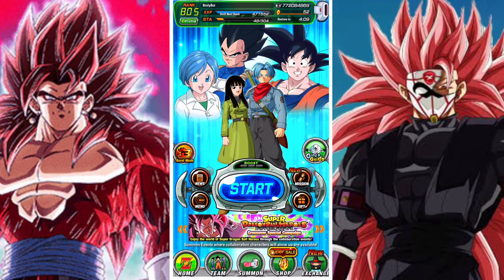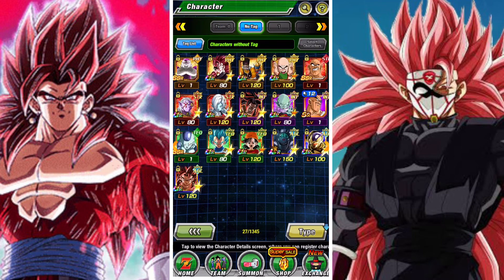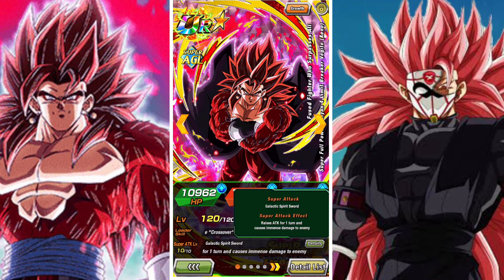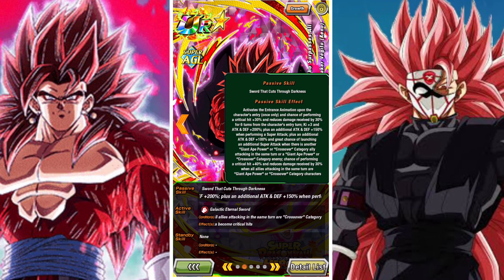Welcome back to another Dokkan Battle video. Today we're taking a look at the fused fighter who surpasses all — Full Power Super Saiyan 4 Limit Breaker Vegito Xeno. He's obviously the premier unit from the Dragon Ball Heroes summon, and he's the Dragon Ball Heroes Giant A Power or Fused Fighters category lead.